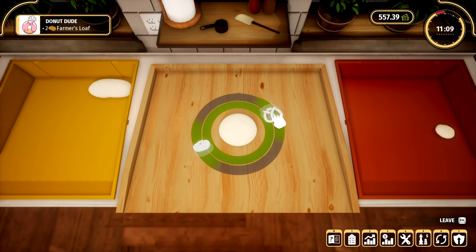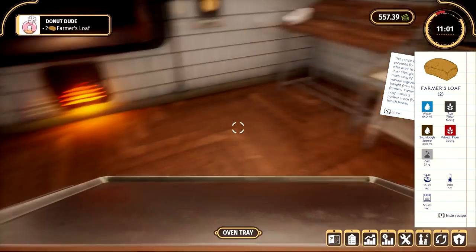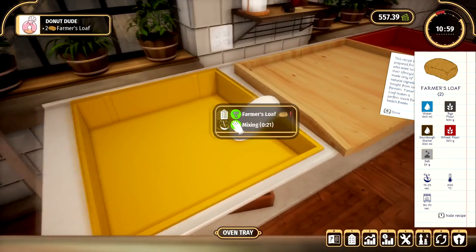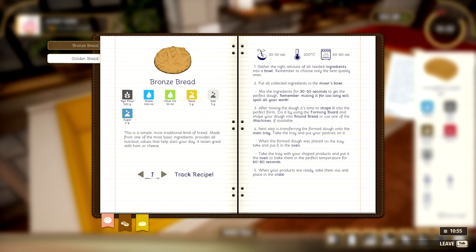That piece of bread on the right is just having a mind of its own. I really feel like my bakery is haunted or something. I don't know what's happening here. Wait — it's got an exclamation mark. I've done something wrong. What did I do wrong? That's the question. I've done something wrong here and I don't know what.